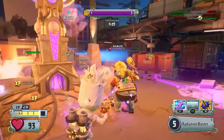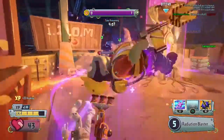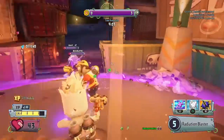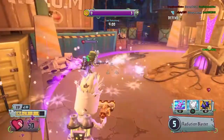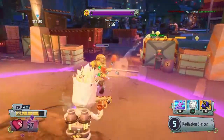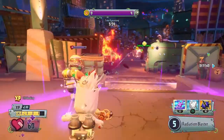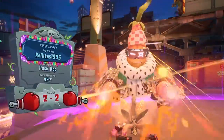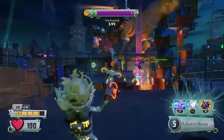Before I say my number one, I'd like to give some honorable mentions. Dr. Toxic — his damage is good but he's close range. Zoologist is like the Chemist but I always preferred Chemist for the classic feel. And Archaeologist — there's really nothing good about him.